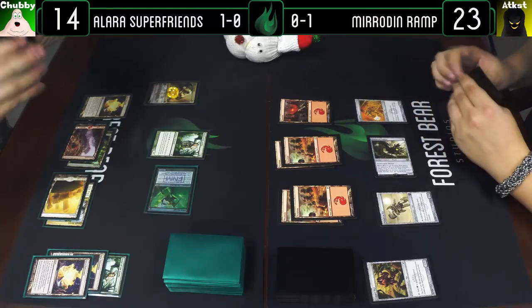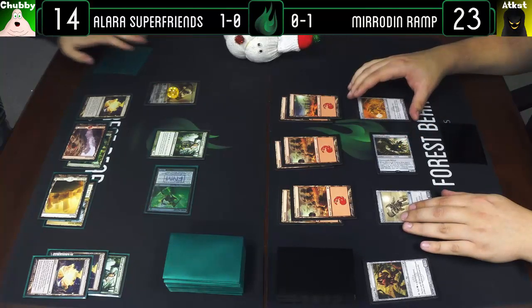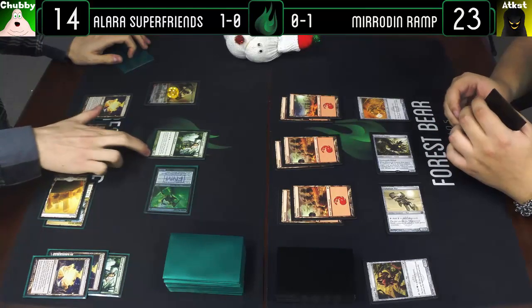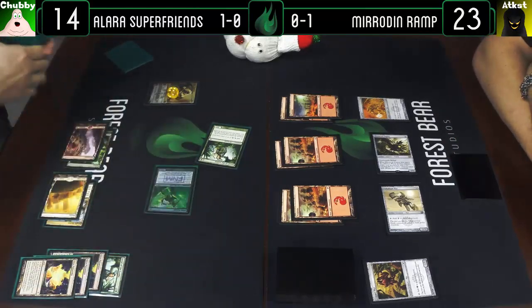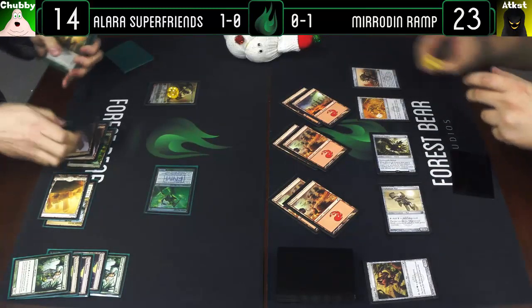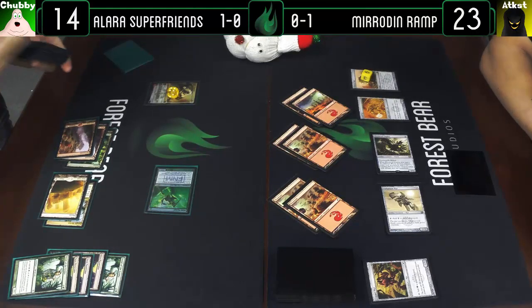Untap, draw, play a Mountain. Attack Johnny for two. I'm gonna block it and crack Panorama. While you're doing that I will cast a Chimeric Mass — six counters on it, just as big as Worm Coil Engine. Just needs lifelink and deathtouch to beat though. Can't activate this turn though, so it kind of stops Wild Nacatl from getting in there.